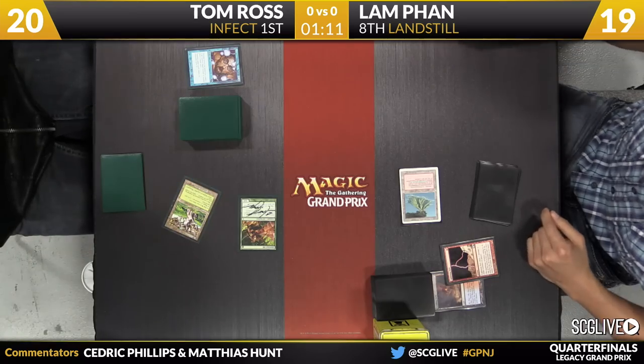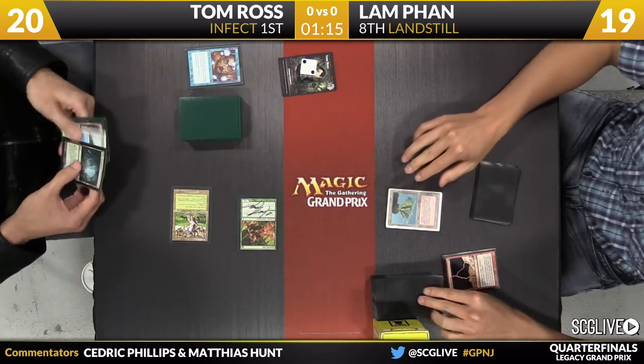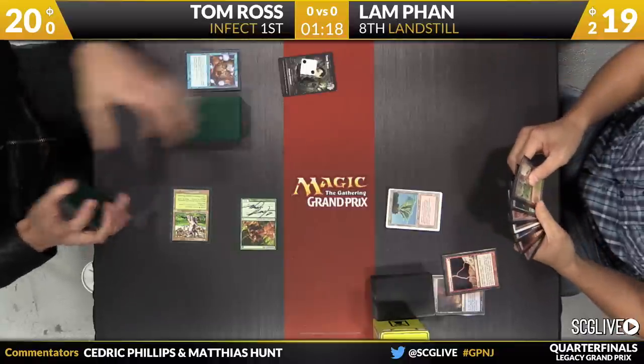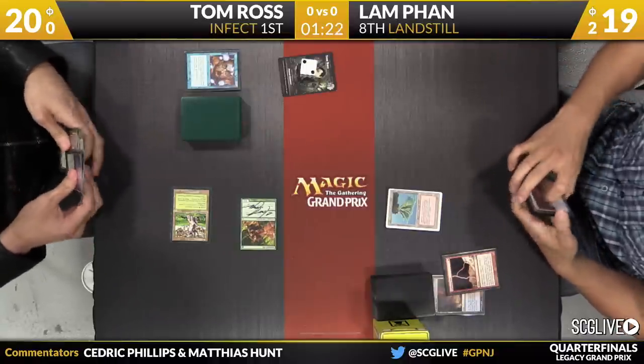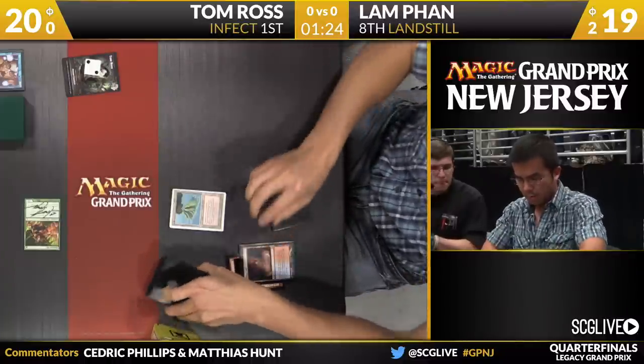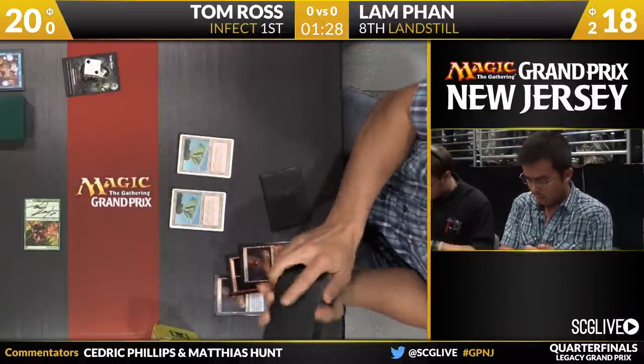Lightning Bolt got dazed there by Ross. He's going to play Pendlehaven now and get in for two Infect. He's even going to get his Infect counter out and ready. So Lamb with two Infect, eight to go here. It is Lamb's job to make sure that doesn't happen. He's going to sacrifice a Scalding Tarn, search up the land here — there's Volcanic Island.